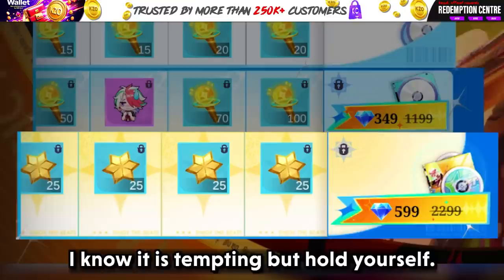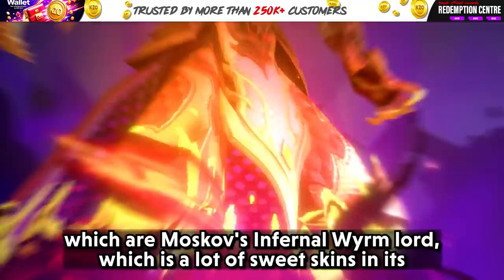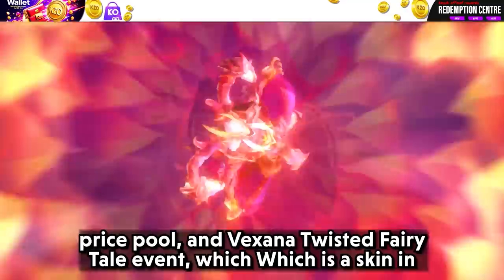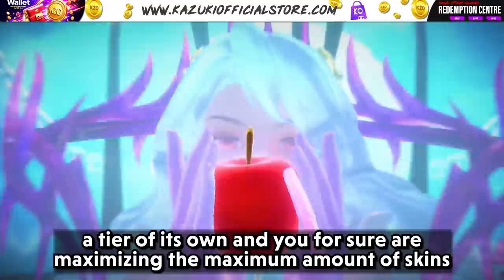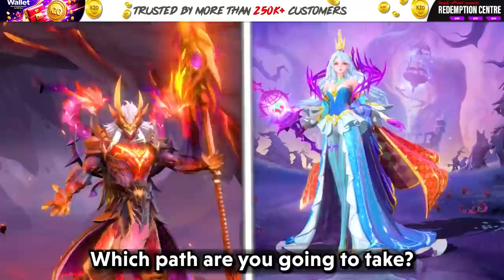Since you have self-control, your Painted Skin tier should now be 250 diamonds, which means you can now participate in two or more upcoming hype event tasks, which are Moskov's Infernal Wimlord — which has a lot of sweet skins in its prize pool — and the Vexana Twisted Fairytale event, which is a skin in a tier of its own. And you, for sure, are maximizing the maximum amount of skins while spending the least amount possible.